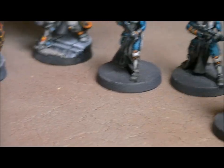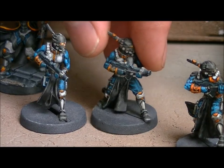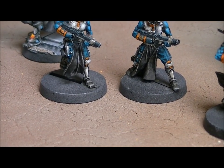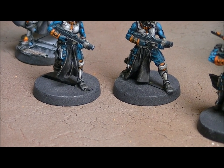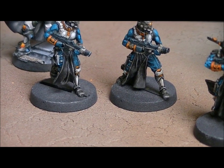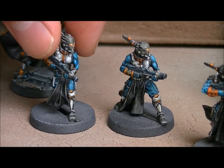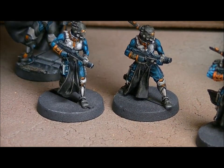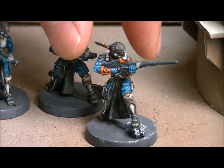And then these two guys right here look like grunt soldiers — these are the normal run-of-the-mill kind of guys, they just have normal weapons. Some of these bases aren't finished yet, just something to consider — when we do a commission we wouldn't pass through things with a gap in the base. These are the normal grunts, and this one is a specialist so he's got a sniper rifle.